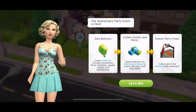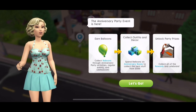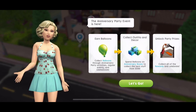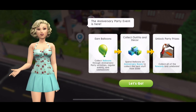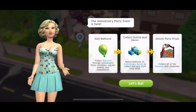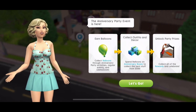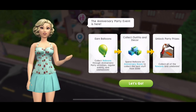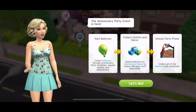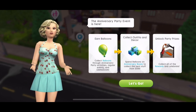This event went live on the 7th of March 2019 — it's The Sims Mobile's birthday, and we are celebrating in style. You will get a pop-up that says the anniversary party event is here. You need to earn balloons through anniversary party activities, regular events, and Llama Zooms. Collect outfits and decor, spend balloons on anniversary boxes to collect the best stuff from 2018, unlock party prizes, and celebrate. Let's go check it out.